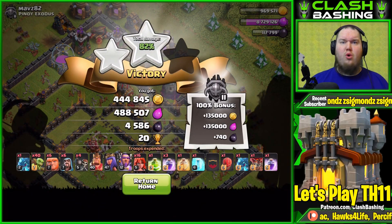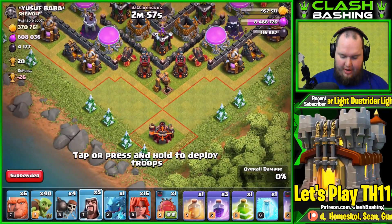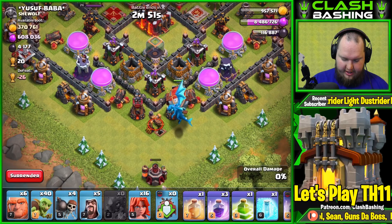Not too bad of a raid. We're just trying to get to the center of bases, grab the dark elixir, and be on our way. 400k gold, 400k elixir, 4,500 dark elixir — let's keep it going. I went out without my Warden and heroes because they're upgrading, so let me just see if I can find a dead base or something.